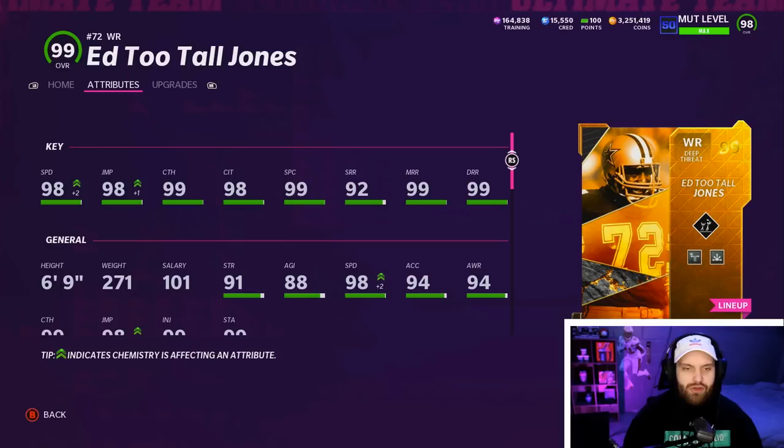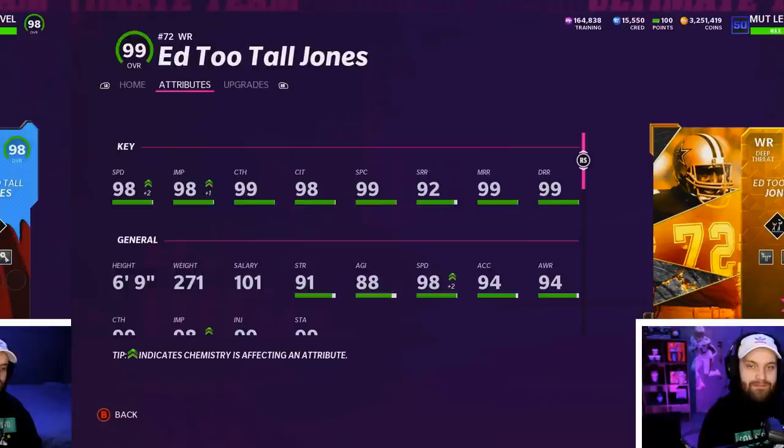As many of you guys know, there is already a 99 Ed Too Tall Jones wide receiver card, and they just added a 99 Ed Too Tall Jones cornerback card, and we have both of them. I am currently borrowing this card — this is not my card. As you guys can see, my bank account is pretty solid, but if I were to buy this card, it'd be my whole bank account. But Ed Too Tall Jones, 98 speed, 6'9". Not much to say about this card — we already know he's one of the best, if not the best card in the game right now. He might be taking a backseat to the other Ed Too Tall. Let's get right into him.